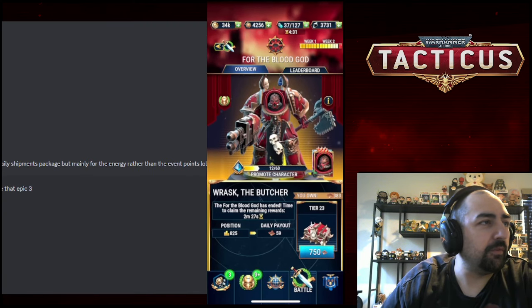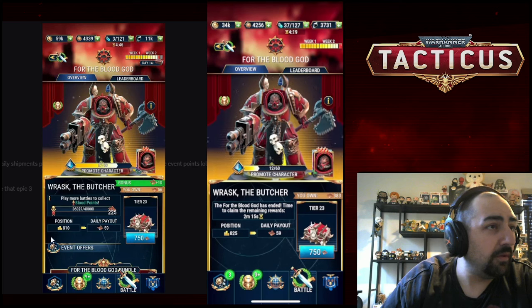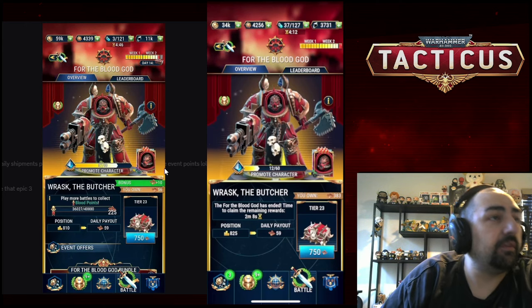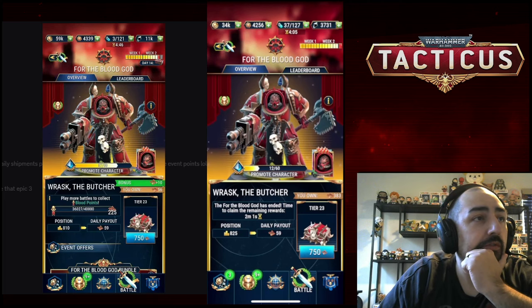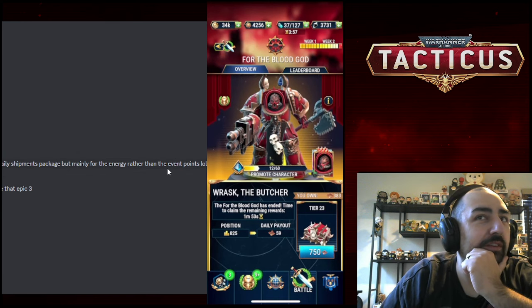Let's see where our buddy Seth is. I know Seth usually throws some money in — he's going to get Epic 2 with the end chest. He'll end up where I did. What did he spend? Bought the daily shipping package, but mainly for the energy rather than the event points.